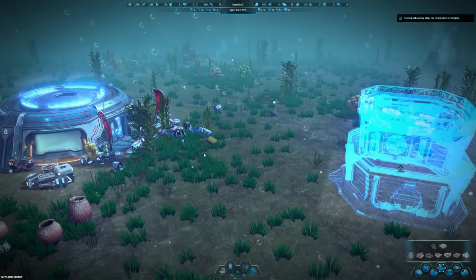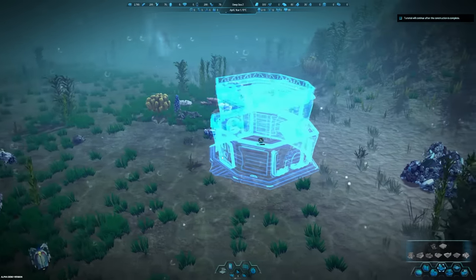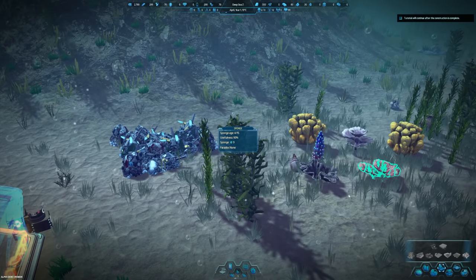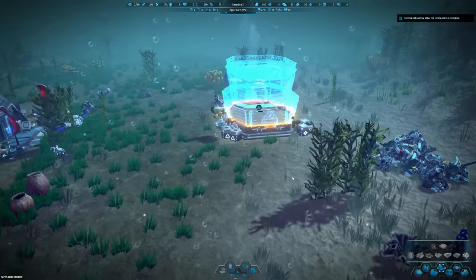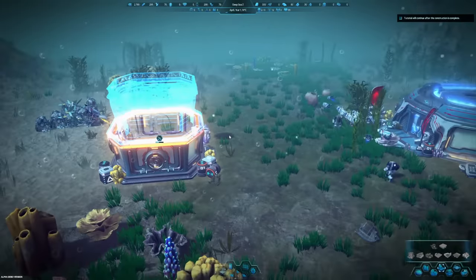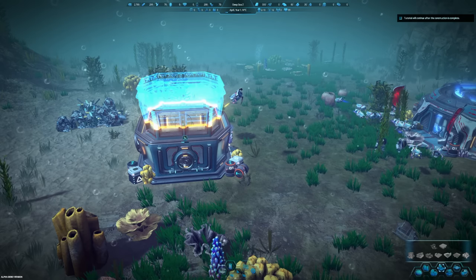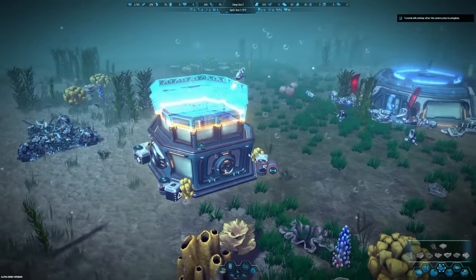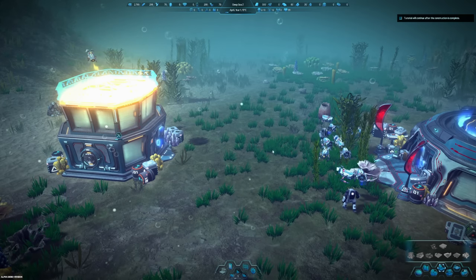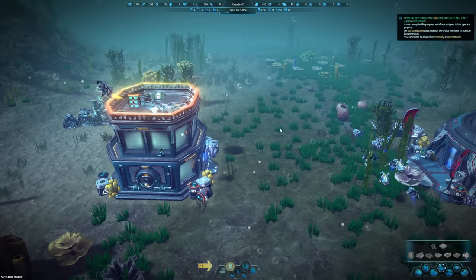Look at all the little robot drones go! It looks like this is getting built. We've got iron over here and a sponge. What are these? Oh, these look like thermal vents - I wonder if we could use those for some kind of power. It's halfway there! I'm excited to see when we get people in here. I think we connect everything with tubes - modular little tubey deals.